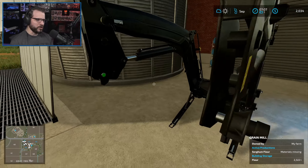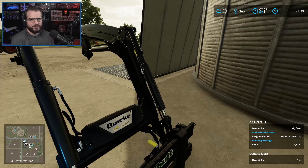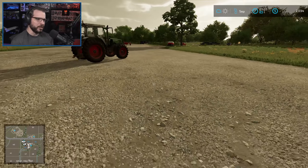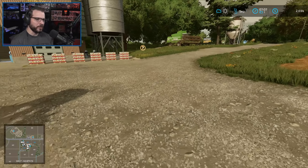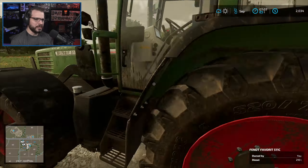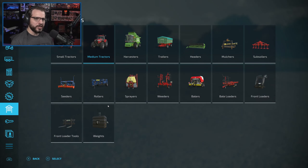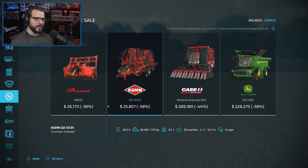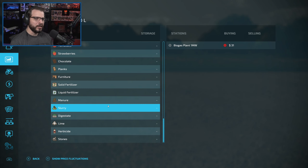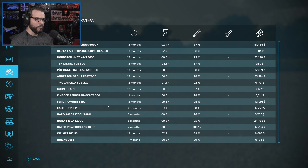I'll keep the forks over here so we're technically paying for the fact that we have forks, and we might use them for something else. We are going to try to pick up an auto load trailer at some point. Let's go check out the used equipment real quick. There's a really nice harvester over here but still way too expensive for us at the moment. We're pretty low on money but we should hopefully be able to pick up a couple contracts to make up for that.